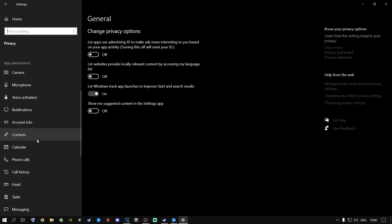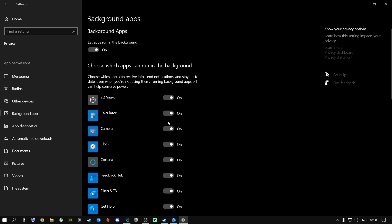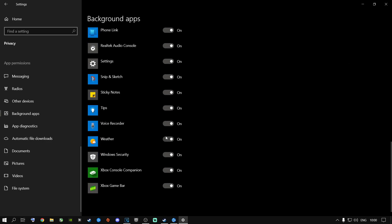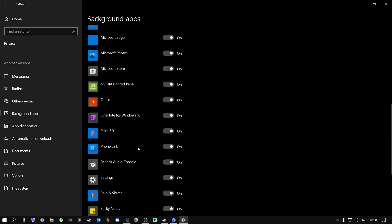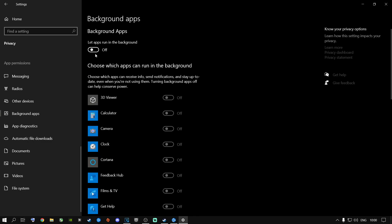Go to Home and then go to Privacy. Scroll all the way down and go to Background Apps. A lot of people have this on and have all of these things enabled. You can turn them off individually if you use some of these apps, but I go ahead and turn them off completely, because it doesn't use resources like my RAM, my CPU, my SSDs, or my hard drives in the background.